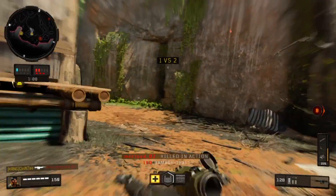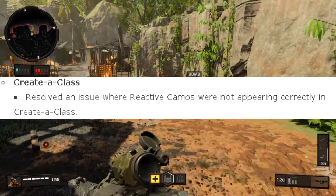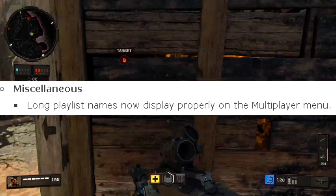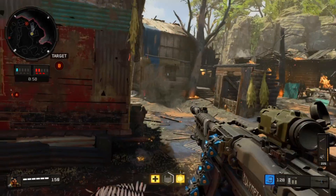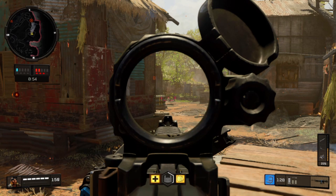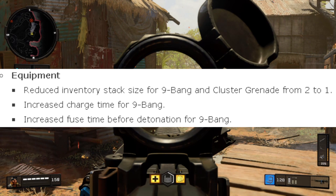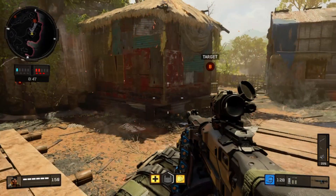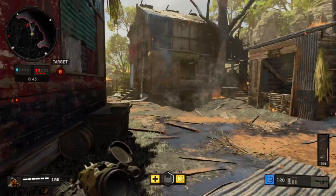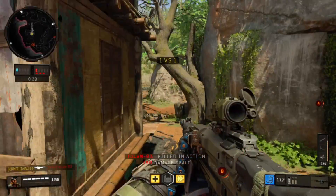They fixed an exploit in Morocco where players could end up under the map. In Create-a-Class, they resolved an issue where reactive camos were not appearing correctly, and long playlist names now display properly on the multiplayer menu. In Blackout, they reduced the inventory stack size for nine-bangs and cluster grenades from two to one, increased the charge time for nine-bangs, and increased the fuse time — so they nerfed the nine-bang in Blackout, though not in multiplayer.